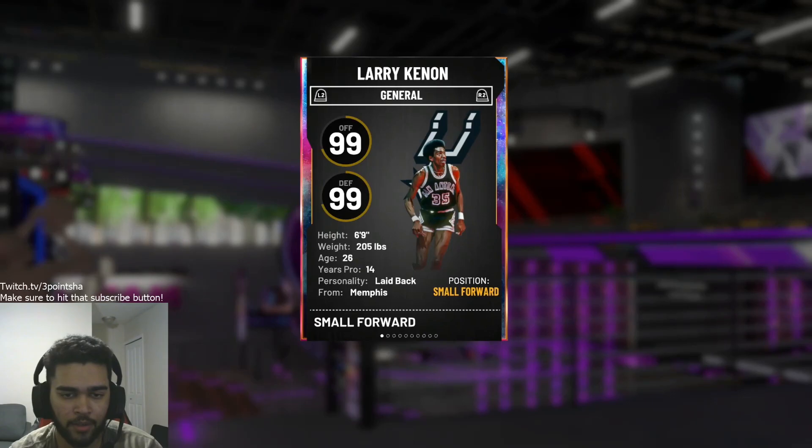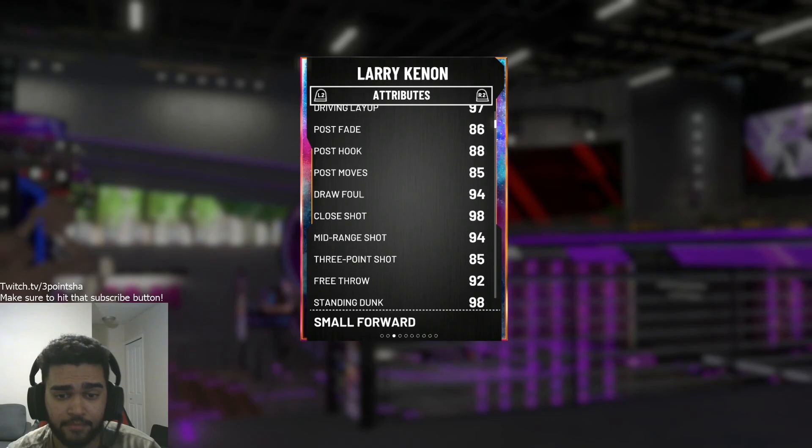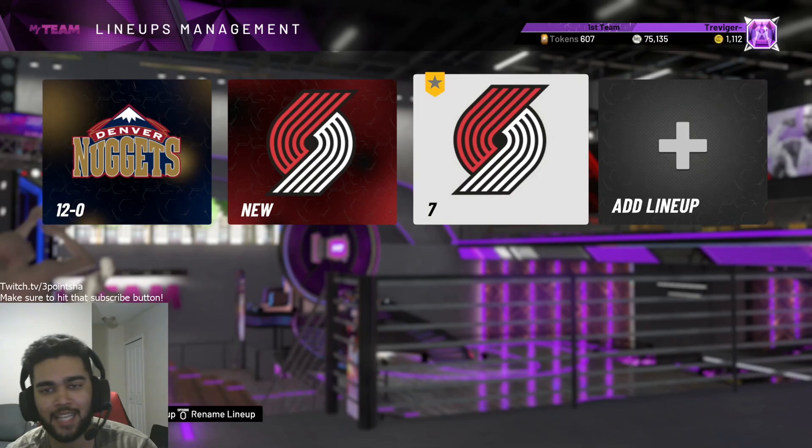Larry Keenan is another 6'9" — that's why he's listed at power forward, though he's a primary small forward as well. I like this card art, by the way — fire card art, props to 2K for that. His stats: 94 mid-range, 85 three-points, he can speed boost, 95 and 92 defense, 94-94 rebound, good speed. Definitely has good badges as well. Both these guys have good badges.